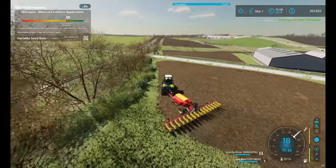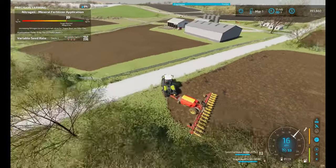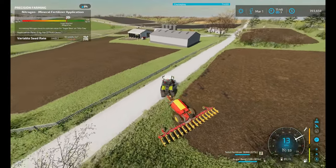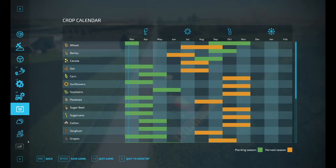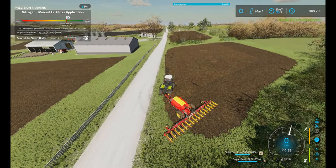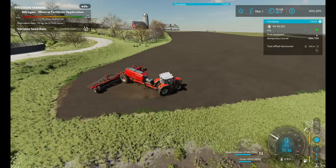Contract 3 — Field 3, that is — has finished. Let me just collect that before I forget. Collect. 10,500. Let's see what he's doing — just running around the field.